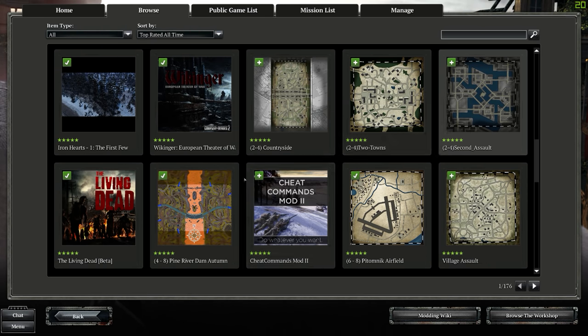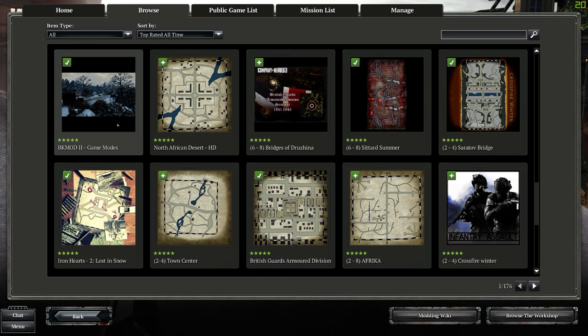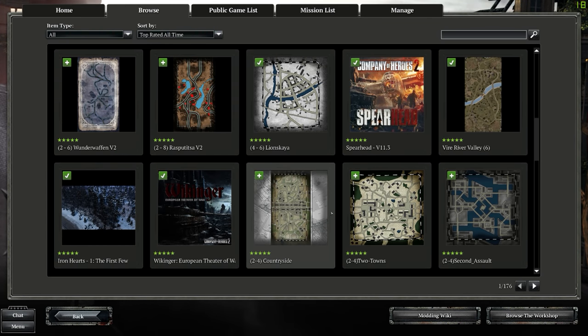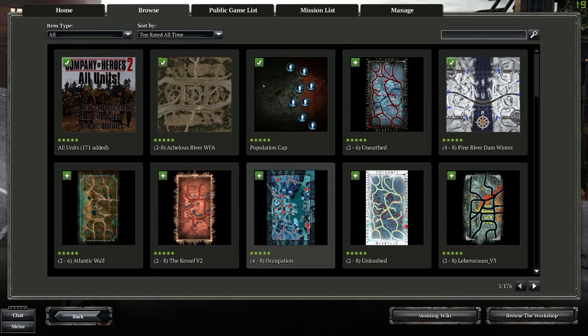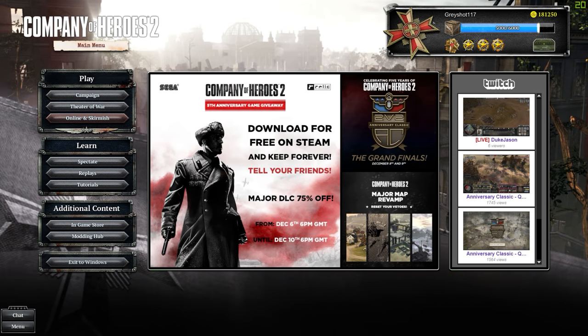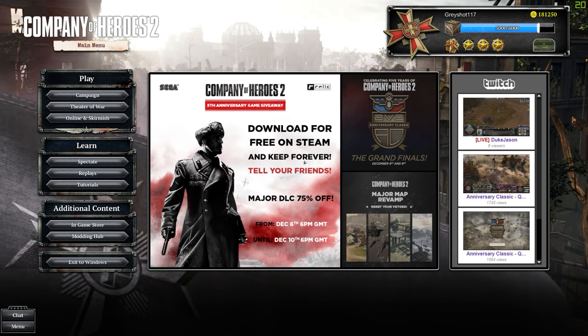There's so much content in this game — Theater of War, Living Dead zombie mode, plenty of maps and modes. The same creator OpulentOmega made a bunch of co-op maps I highly recommend. There are all sorts of content; this game has been out five years with five years' worth of content. You can even have custom anime skins on tanks. Most modding stuff works in public games, and single player unlocked skins carry into multiplayer.